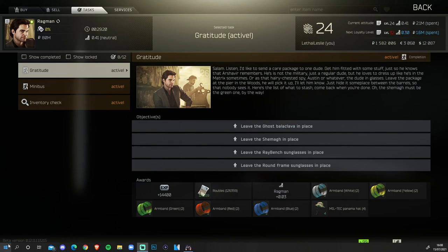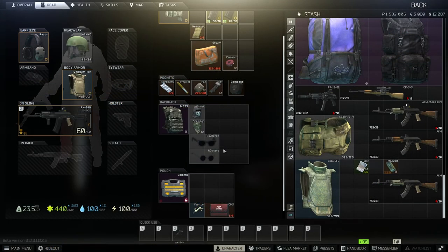Hey guys, welcome to the video today. We're doing the Ragman task Gratitude. What we need to do is leave four items — a balaclava, a shmag, Ray-bans, and some round frame glasses — on the map Woods. Here are the four items in my backpack before we jump in so you can get a better look at what we need. Actually going to move them to the gamma now.